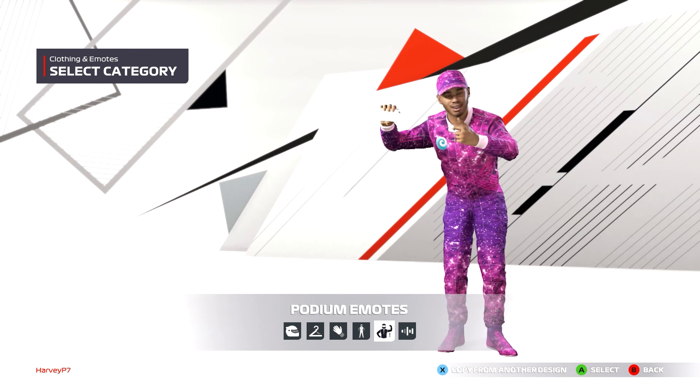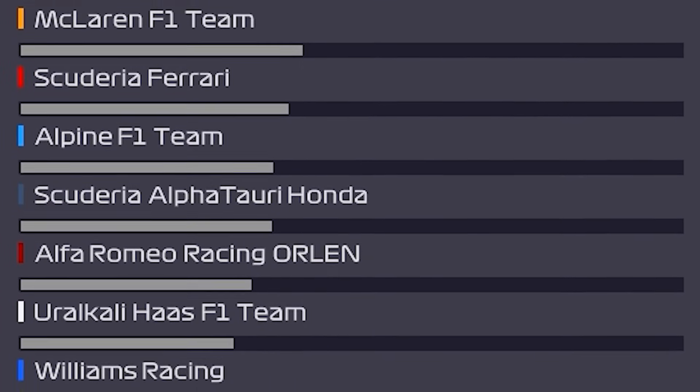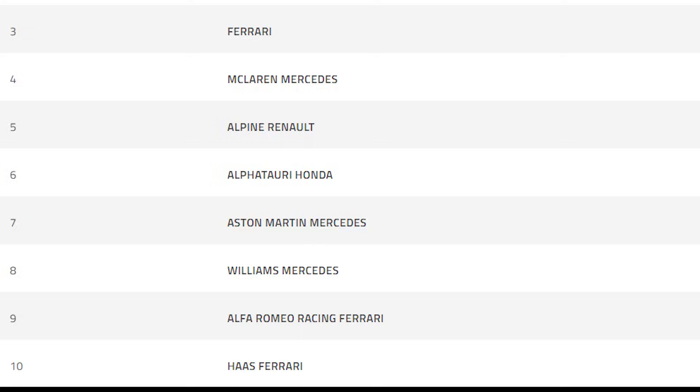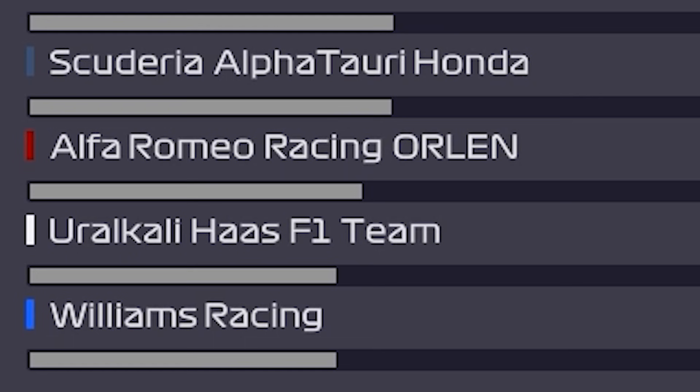Anyone who's got F1 2021 knows that the team performance is a bit broken. Look at this — Aston Martin are seen as the third best team, yet in real life they're currently seventh in the standings, qualifying eighth and tenth in each race on the game. And just look at Williams as well at the bottom there.